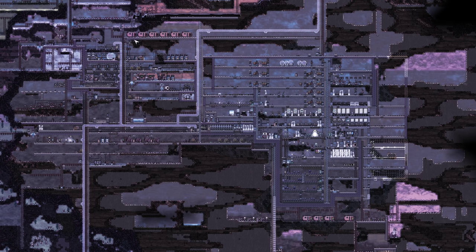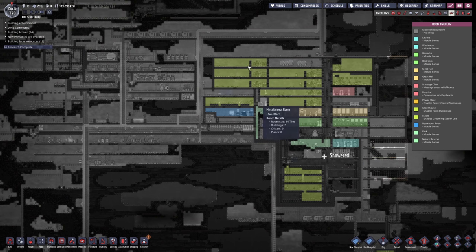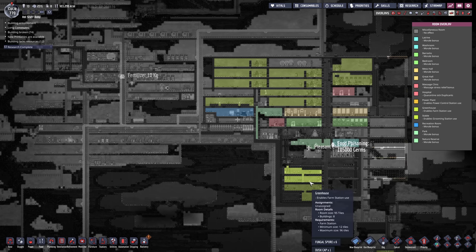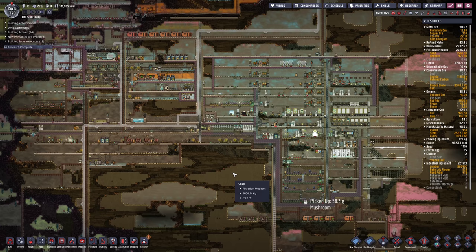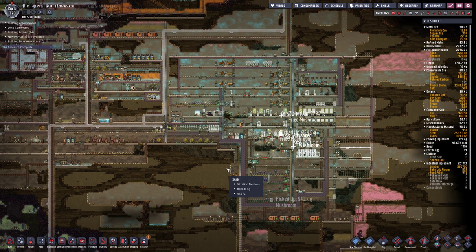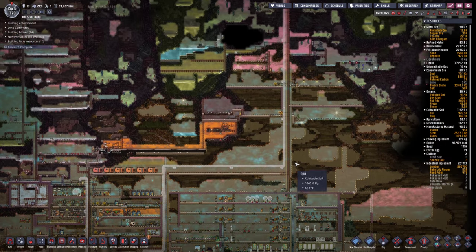I like how the whole industrial area is basically beside the whole livable area now. So we've got our hatch area, our massive stables, our food which is pretty minuscule - 13 dupes plus one on the rocket. So yeah, we're going big here. Big for this difficulty level - not big for a regular playthrough.